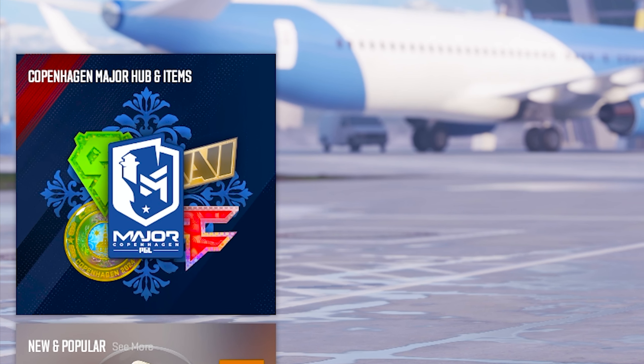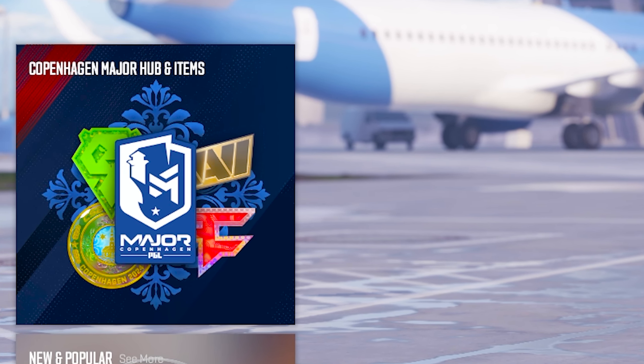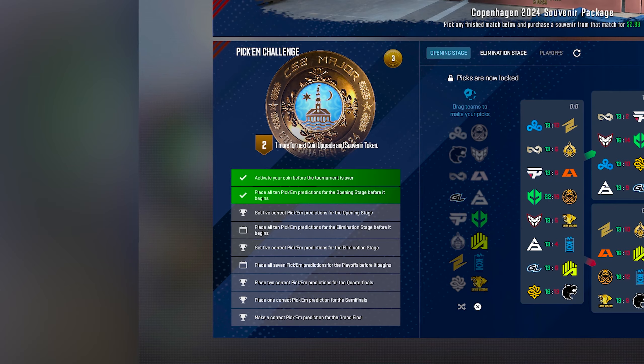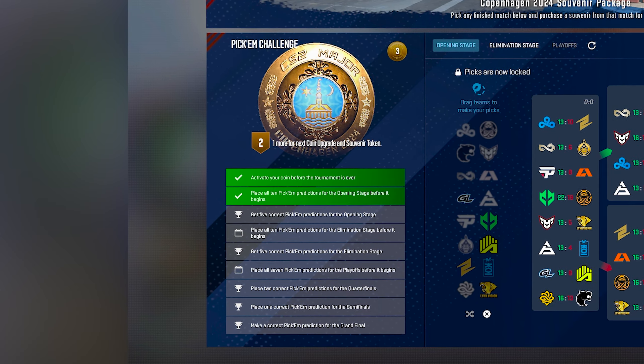Booting up or tapping back into CS2, this box right here is the Major Copenhagen hub — this is pretty much where everything's going to be happening. Clicking it, this is about what the page will look like. Right here where I have my pick'em challenges, if you haven't bought the viewers pass yet, you'll see the viewers pass for sale instead, and this is what you have to purchase in order to be able to participate in the pick'ems and get all the perks.